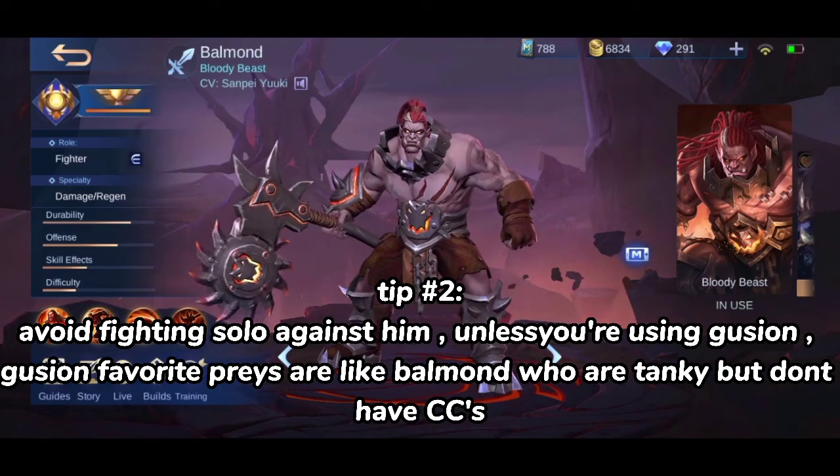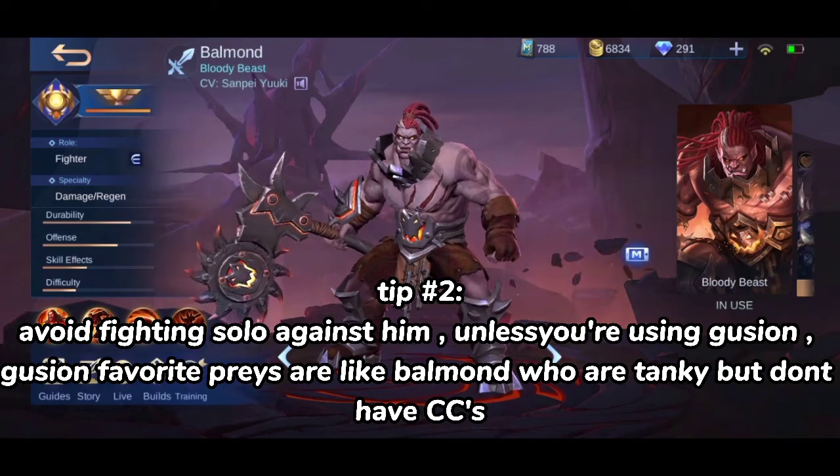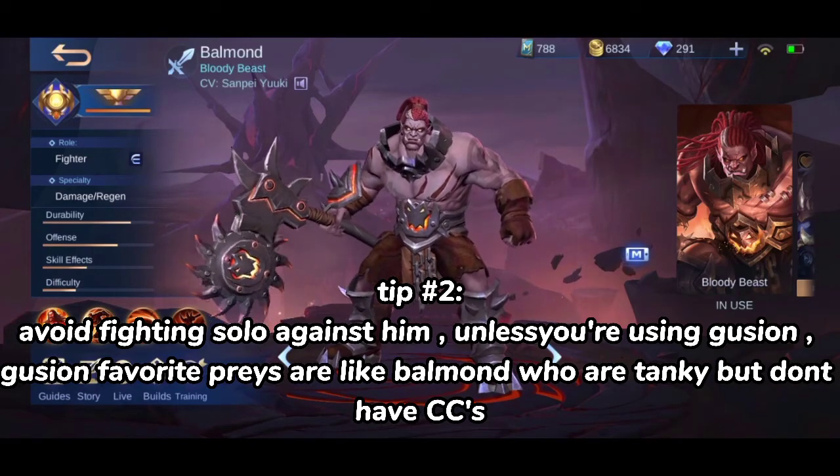Tip 2. Avoid fighting at low HP against him, unless you're using Gusion. Gusion's favorite preys are heroes like Balmond who are tanky but don't have CCs.